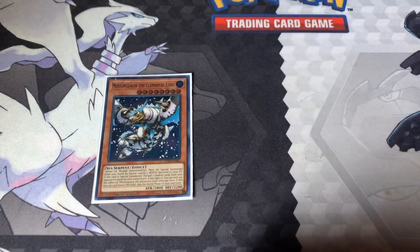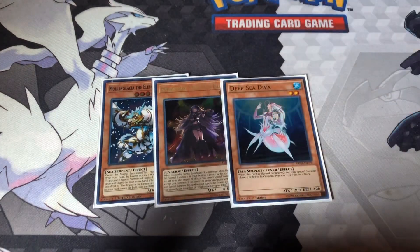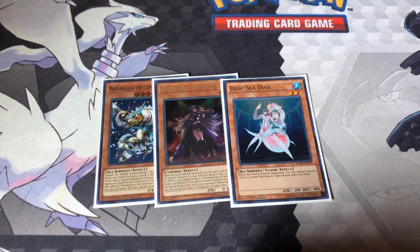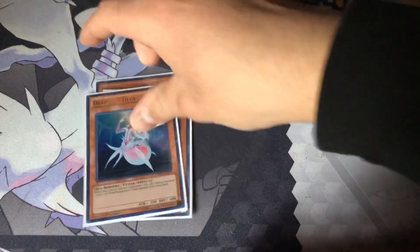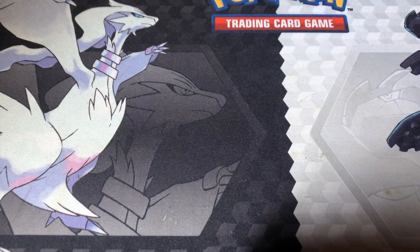The one-offs: I got Moulinglacia, an Iblee, and then a Deep Sea Diva. Iblee is for the Nightmaire plays — I'm running a small Nightmaire link engine. Moulinglacia is there because Gumblar's banned, so if we can still rip two from the hand that's always fine. Deep Sea Diva is a Tuner — you can special summon, say, Dragoons or anything under level three. You can even do Infantry, but you mainly want to do Dragoons for a level five play.